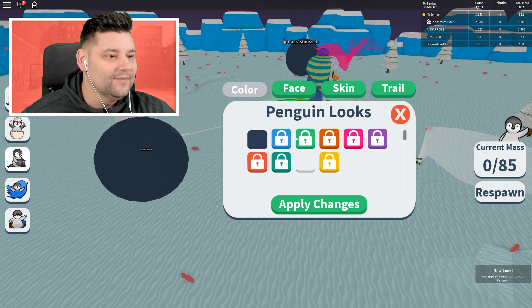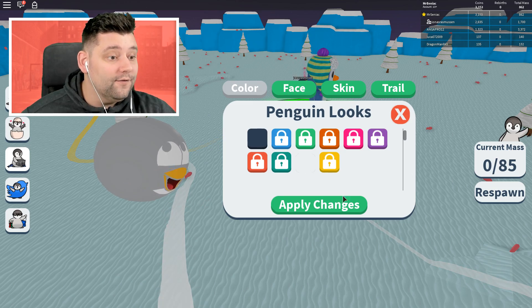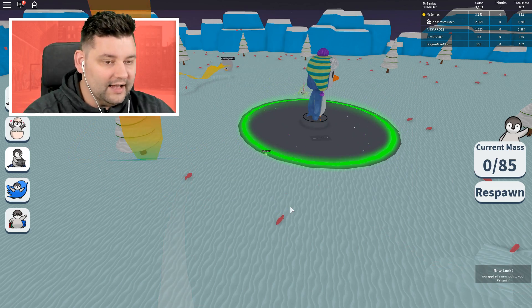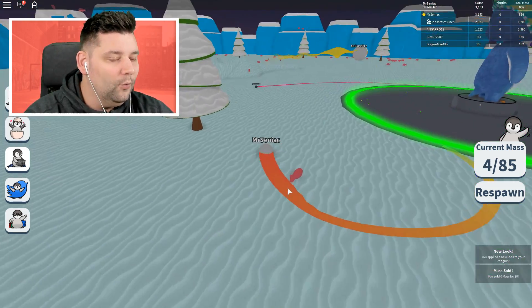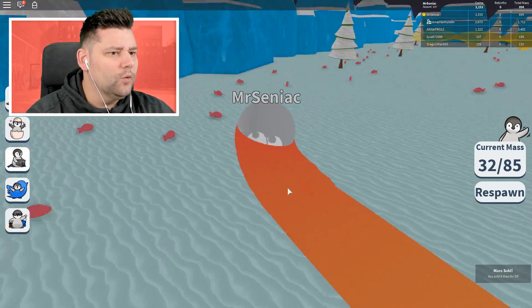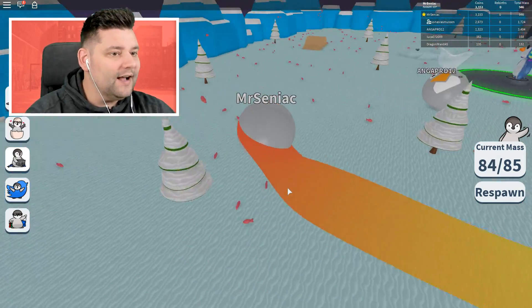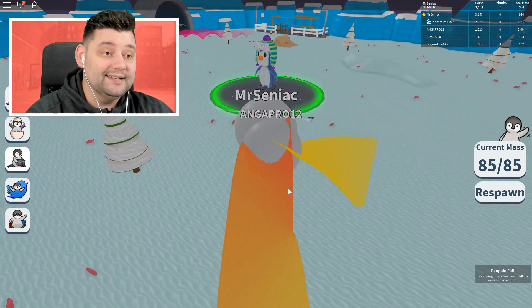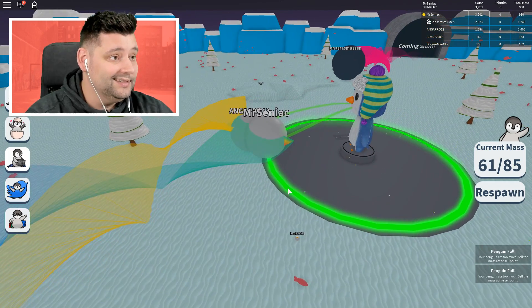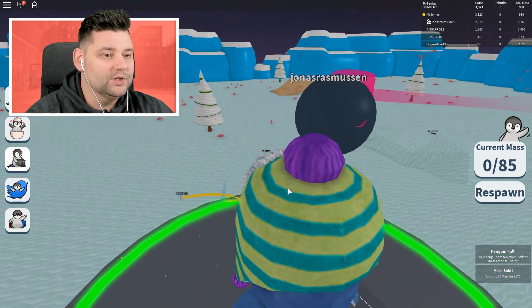Can we get any different colors? We can turn it white — we get a free one. I'm going to make it white because everyone else has got the default penguin skin. Oh, we are super fast — we are so much faster right now! This means we're going to be able to collect stuff so much quicker. Sell all of that. We are so much quicker right now, this is unreal.